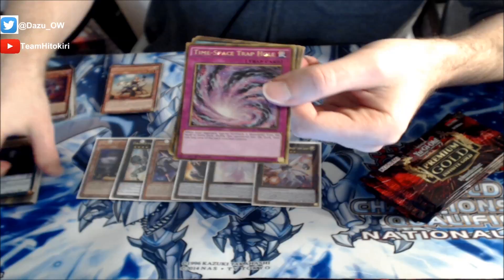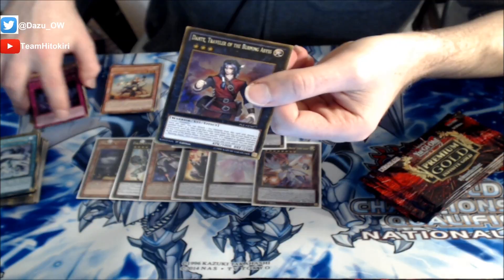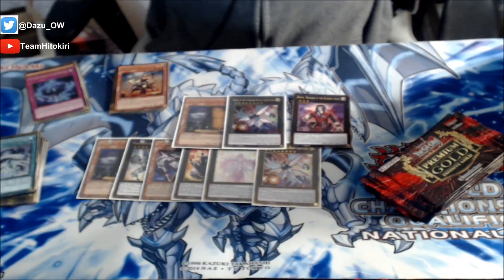Alright - Vector Pendulum the Draco Slayer, followed up by a Time-Space Trap Hole. Then we've got the Monarch Stormforth - good card, annoying card. The Phantom Knights of Brigandine. And there we go baby - Dante, Traveler of the Burning Abyss! Nice. I'm gonna pause for one second to go grab some more sleeves - be right back.